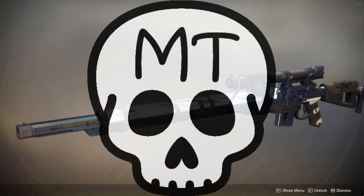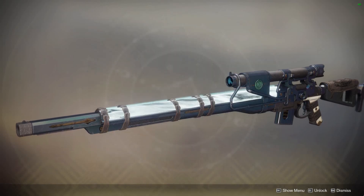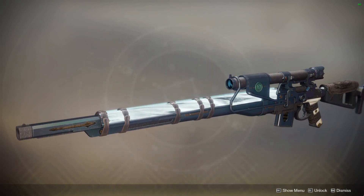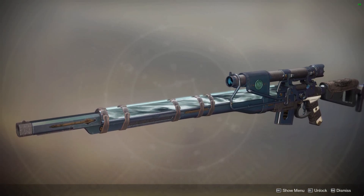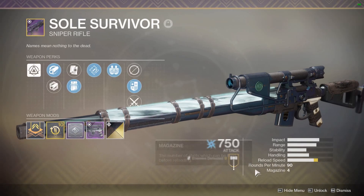Hello everybody, Morbitron here. Today I want to talk about a sniper rifle you can get in either Gambit Prime or The Reckoning, if they are the Twin Knight final bosses — which is this week, if you're watching this the week that this video was released. This is the Soul Survivor.